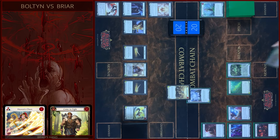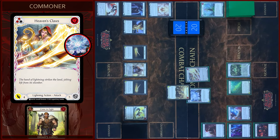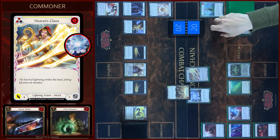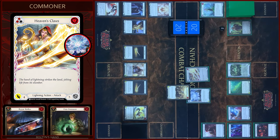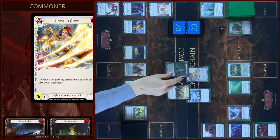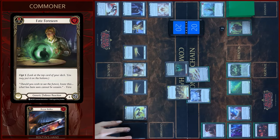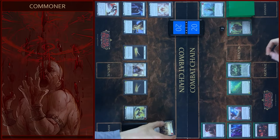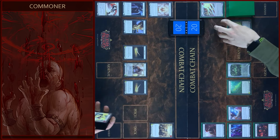And I will play Heaven's Clothes, pay two floating. Four damage, no block. Any reactions? No. It will be fate, opt one. Let's stand it up. That's all, passed to you.